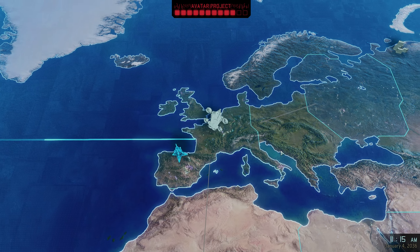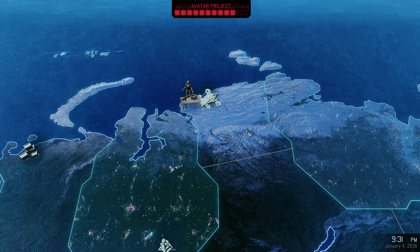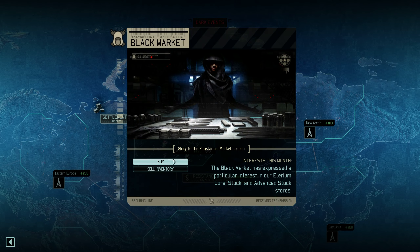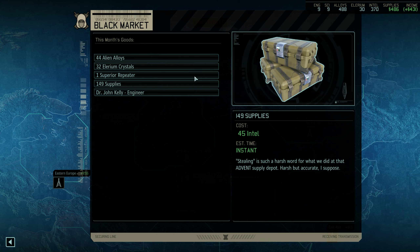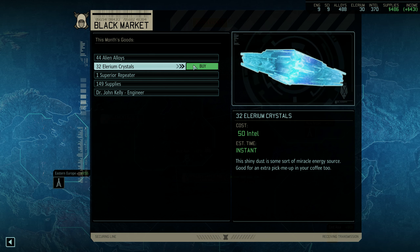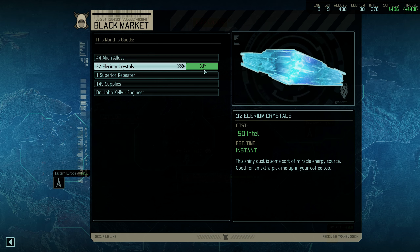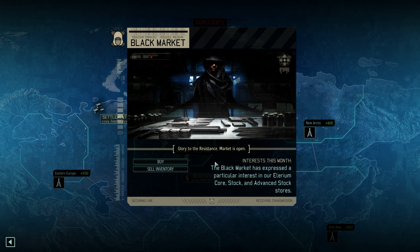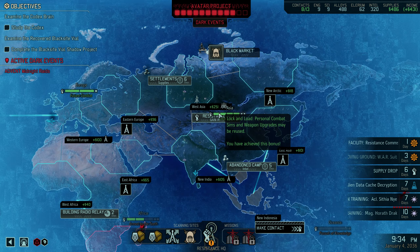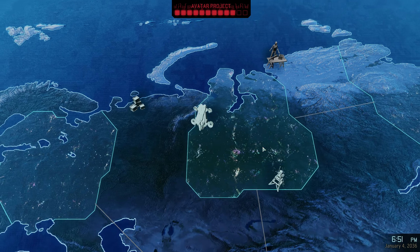We were building a radio relay to make contact with this place. If we get Africa we're going to get an additional weapon upgrade slot on all weapons — that's just crazy good. I'm going to have a look at the Black Market. Elerium cores in stock and advanced stock — don't think I need another engineer. We are a bit short on crystals but 50 intel is high. I'm going to buy that — I will want to build more suits and we need Elerium crystals for that. We're going to finish the radio relay in West Africa.